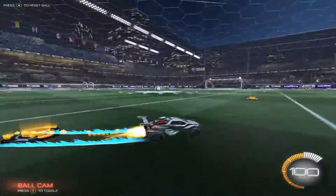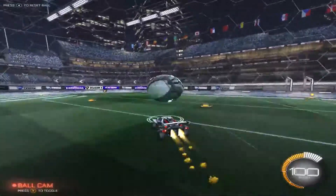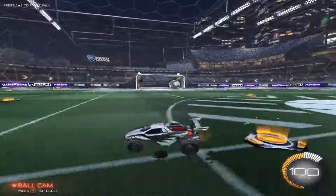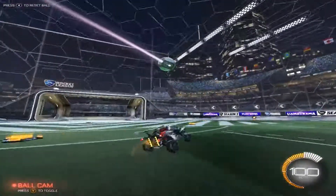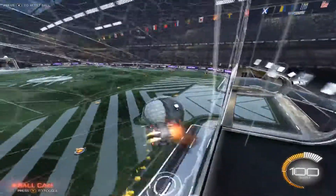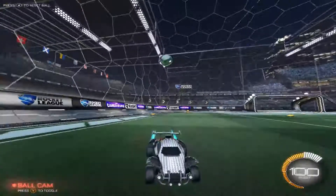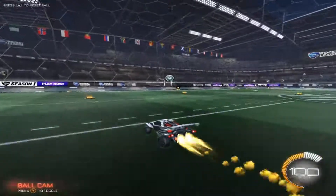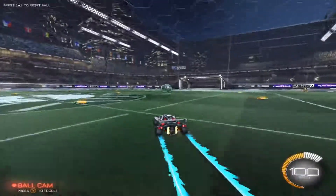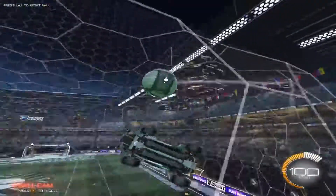Once you have your camera settings and ball cam down, the next step is to go into free play and hit the ball as hard as you can. Just do this for about 10 minutes every day before you play your games — hit the ball hard and try to hit it as quickly as possible. My free play probably won't look like what you see on the screen right now, but trust me, if you just do this every day for even 5 minutes, you'll get so much better so much quicker and you'll stop whiffing the ball.